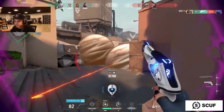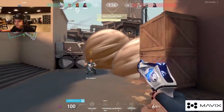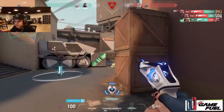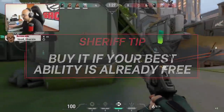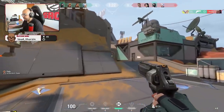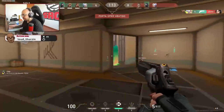The next weapon is the Sheriff, which is seeing more and more pick on longer distance maps, capable of challenging Ghost pistols from safety. Unless you're up against another Sheriff or Chamber, you don't have to worry about getting one-shot, so you can utilize very long peeks. You typically only want to use the Sheriff if your character has powerful utility that's essentially free. For instance, playing Jet with a Sheriff on Breeze attack isn't bad — you get your dash for a potential re-peek, and if you have a Viper to get onto site, you don't need your targeted smokes.